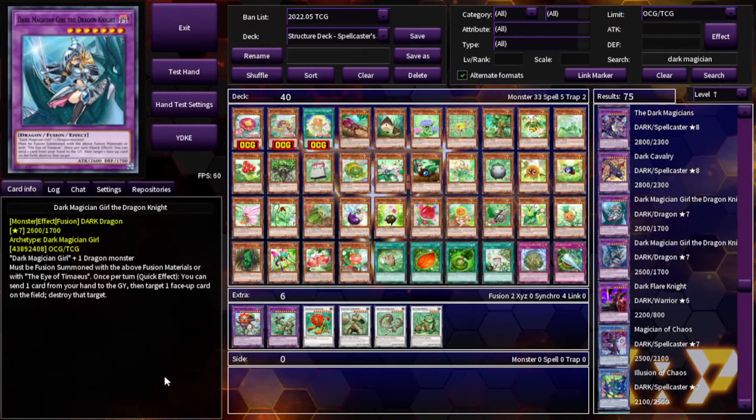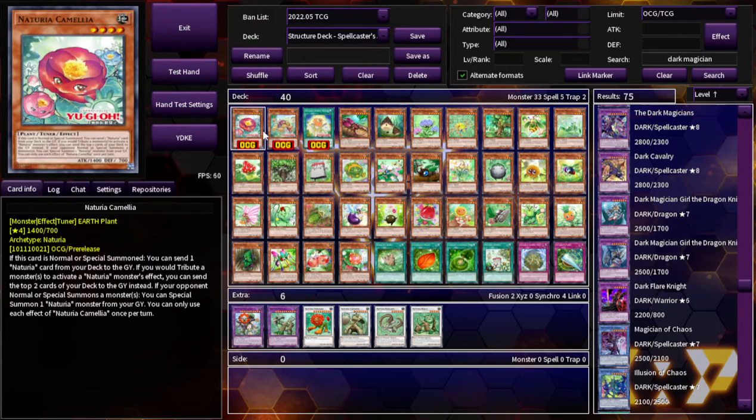What's going on everybody, it's your boy Spencer, taking a look at the new Naturia cards. I'll look at the three new ones announced and then, like I normally do, go over every other card in the archetype. Honestly was surprised at how many cards there were — more main deck monster support than Dark Magician.